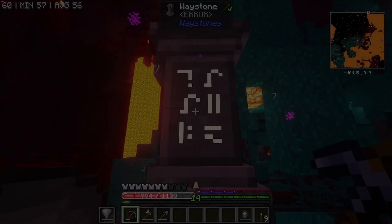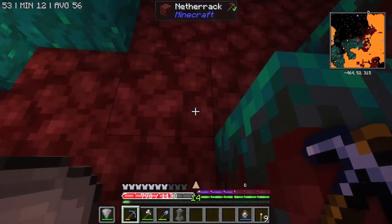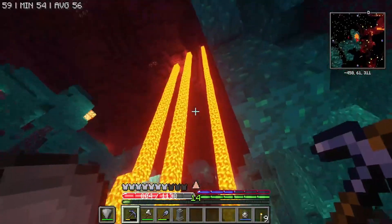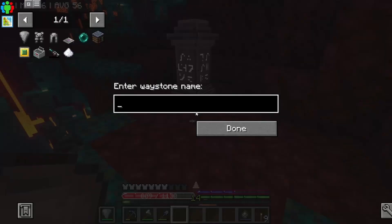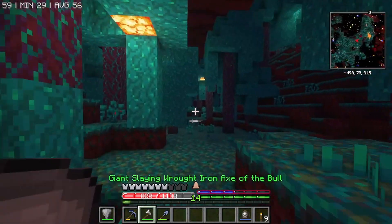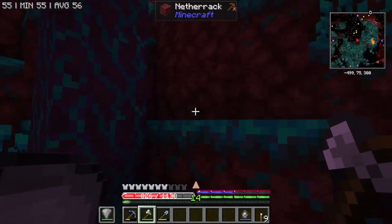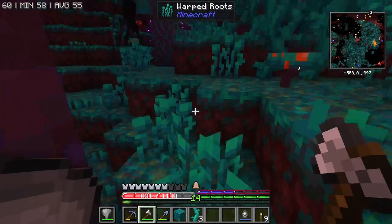Hello everyone, welcome back to All the Mods Gravitas. I'm moving because it does damage to me every time I land in this place. I want to find somewhere a little bit more flat, maybe over here. I need to look around because I want to get a bunch more ender pearls, and then I can set up a bunch of waystones or warp plates.